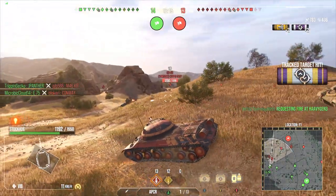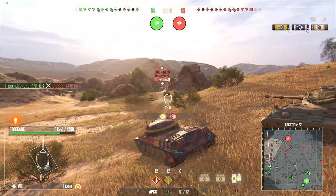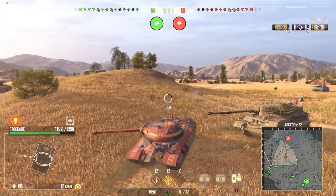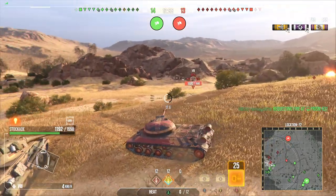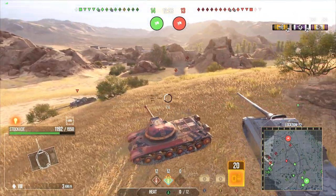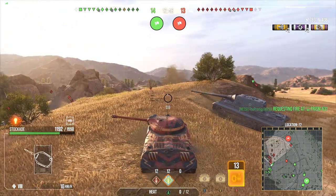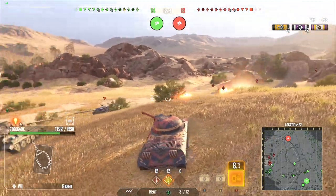That is a Type 4 — I will not be able to pen you unless I shoot your lobe. I missed the lobe a lot. We're going to load the heat and back off. TS-5 — definitely going to be loading heat now. We're going to back up the hill to give us a little bit of a wonky gun depression angle, but it'll work. Progetto 66, CS-53 — a lot of tanks pulling up right here, and we're using an auto-loader, so I don't want to make an overly aggressive pull.